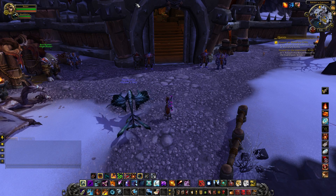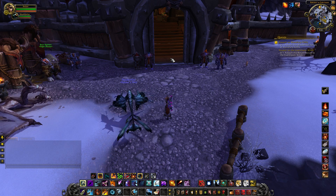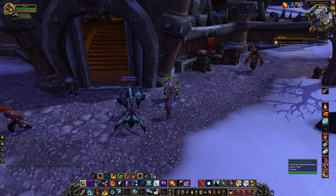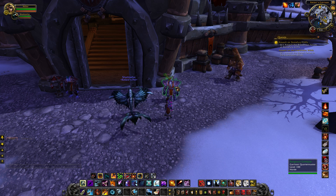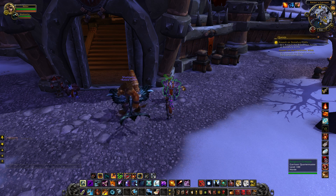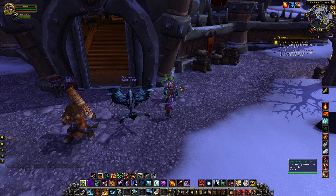Hey folks, this is Kalani. Welcome back to the 6.1 PTR, and I've got a few things I want to show you. What I want to show you is this vendor — it's Sergeant Grimjaw. He is the guy who starts your invasions for your garrison, so hopefully it matches over on the Alliance side. Whoever starts your invasions, go talk to them — they are your garrison quartermaster now.